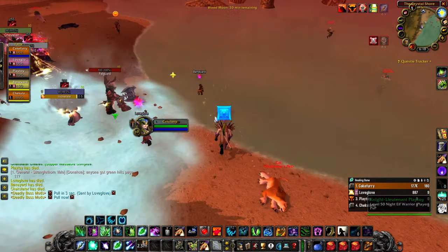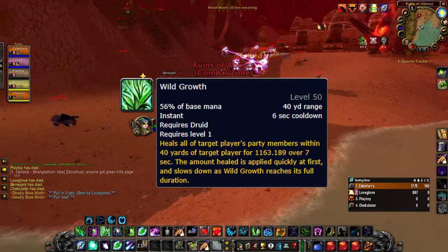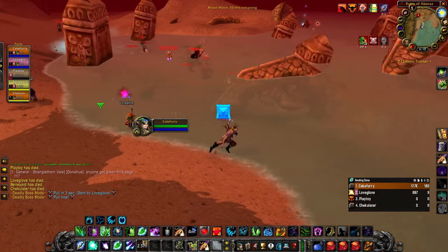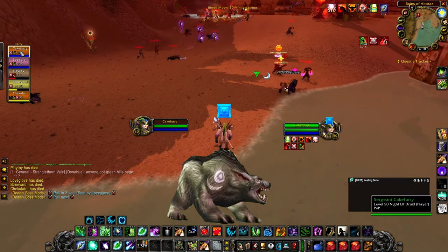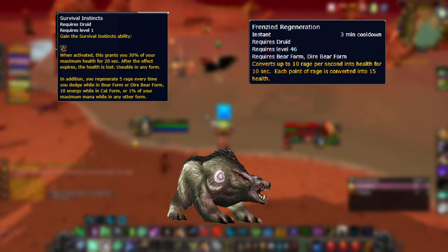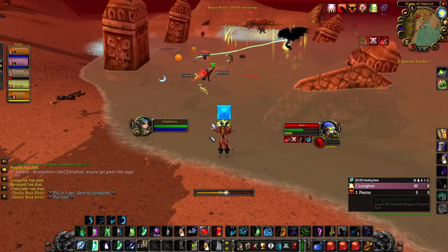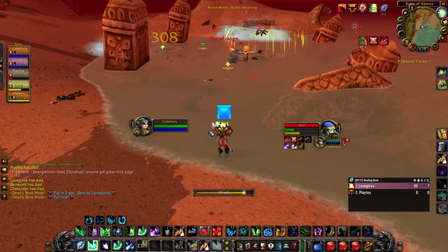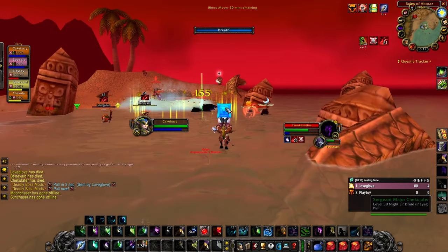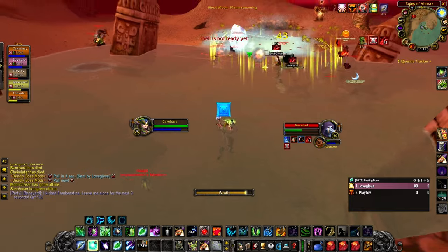If you start getting targeted yourself, go into bear form at around half health, pop Survival Instincts, and kite them by running in circles inside your Efflorescence — that will generally keep them off you. Then just cast Lifebloom, Rejuve, Wild Growth, and so on until you're out of mana and the enemy is dead, then drink up. That's pretty much all you need to know about PvP.